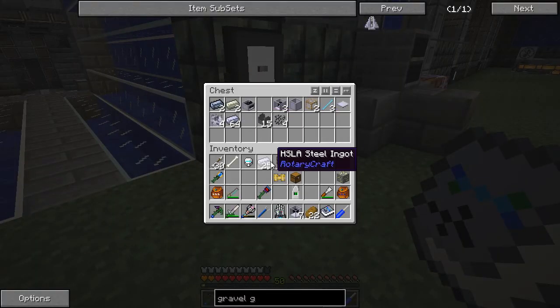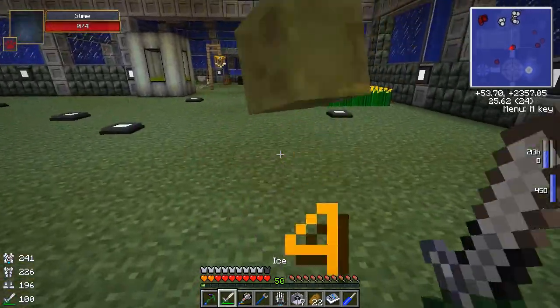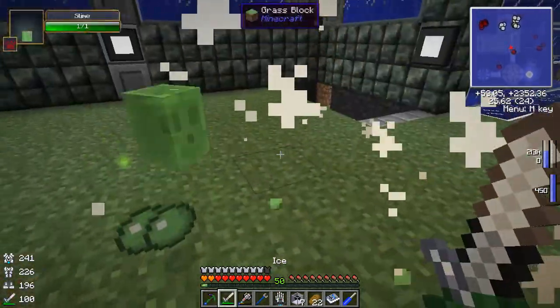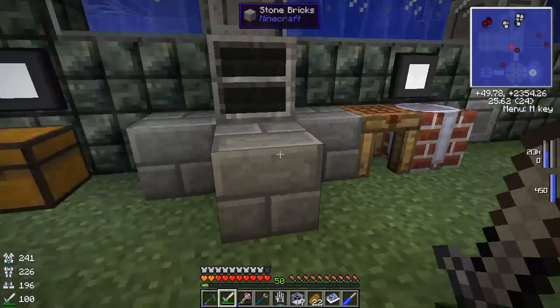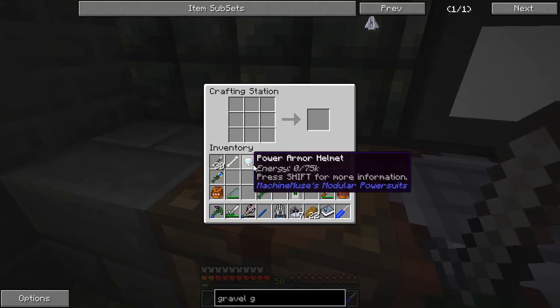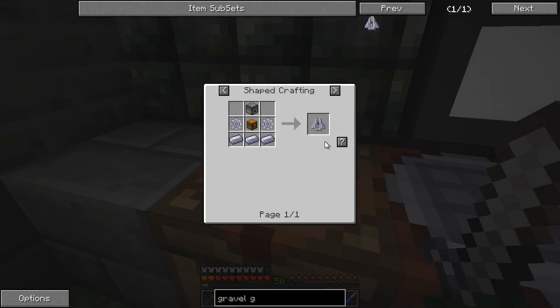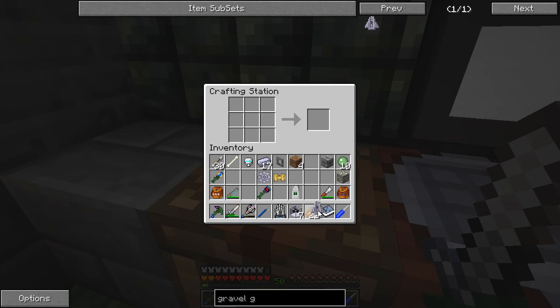We do have slimes somewhere here — oh, here he is. Hey buddy. The ferocious slime is no more. Okay, so we need to put it like this to make some gears. I think that should be all we need then — two gears, HLSA steel, and we have a gravel gun.